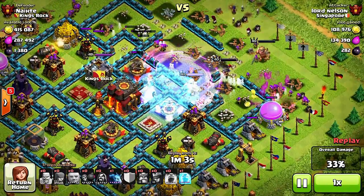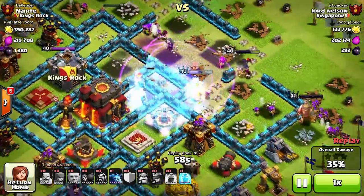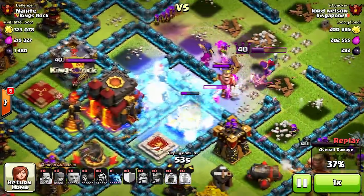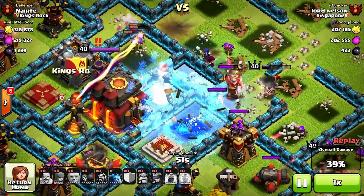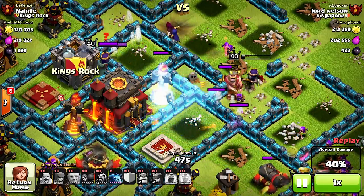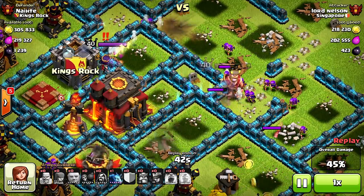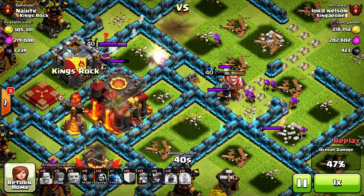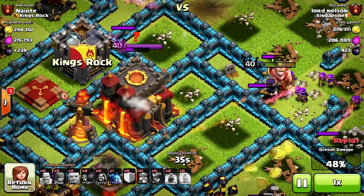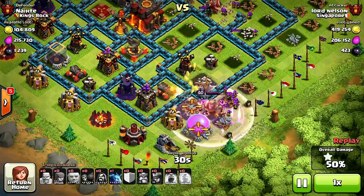They're actually taking out the enemy king and he should go down. The queen is in position for that town hall. He's gonna hit the ability and she's going for it — but she doesn't have enough life to actually get it. Almost... the king just wants the money.